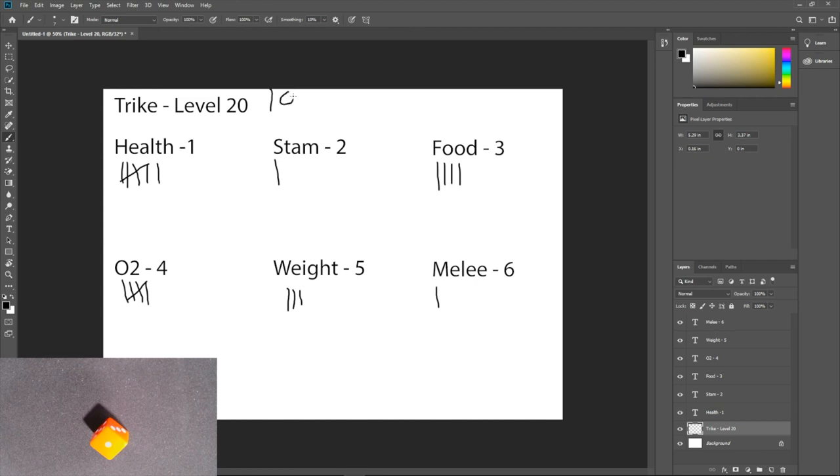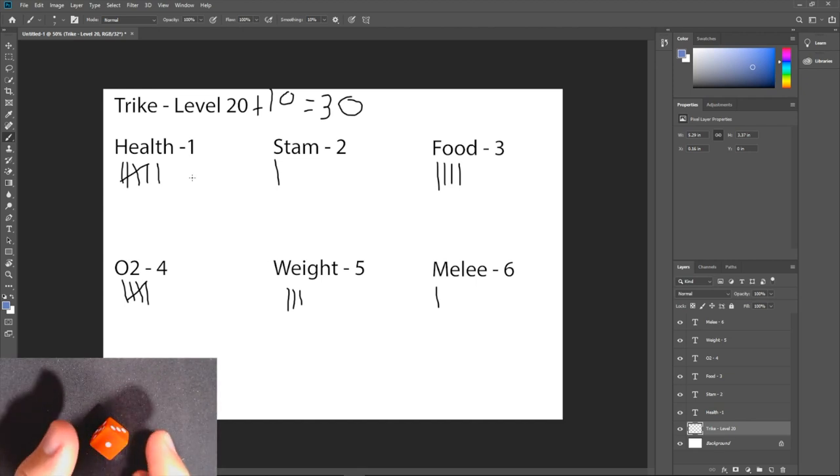This gets rolled again when you tame it, and on a perfect tame you get 50% of the wild levels as bonus tame levels. So this level 20 trike gets 10 more levels, making it a level 30 on a perfect tame. Now we're going to switch to blue on our notepad and roll the dice 10 more times for the tame bonus points. The wild rolls are the black tally marks; the blue ones will be the tame bonus levels.